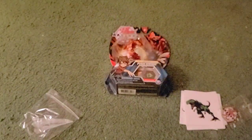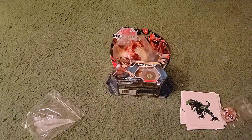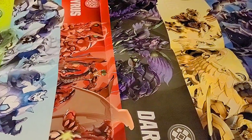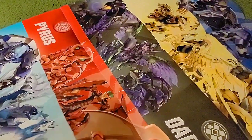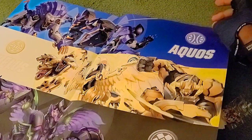Let's see what Bakugan we got in here. First up - it's Pirate Zentar! So we got Zentar here. And then just the poster. Wow dude, it's a freaking huge poster - I've got this poster but it's a lot smaller than this. That's definitely getting hung up.